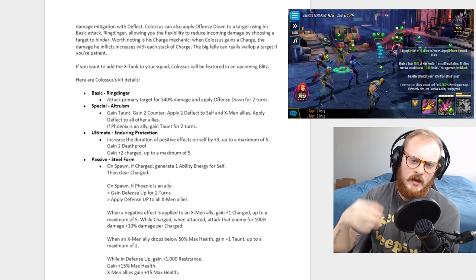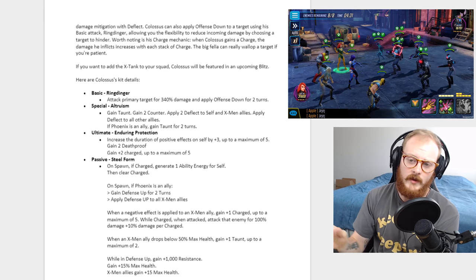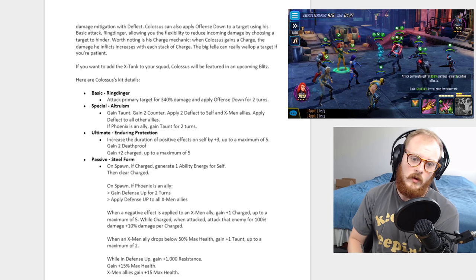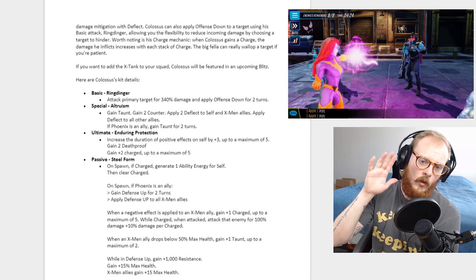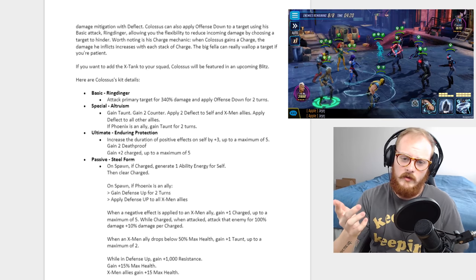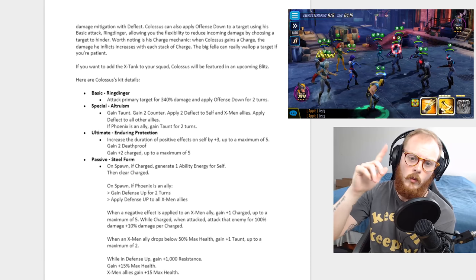If Phoenix is an ally he gets tons of bonuses — he's going to gain defense up for two turns, and then defense up goes to all X-Men allies. That's amazing to start on spawn. We see where the charge comes in: when a negative effect is applied to an X-Men ally, he gains one charge up to five.